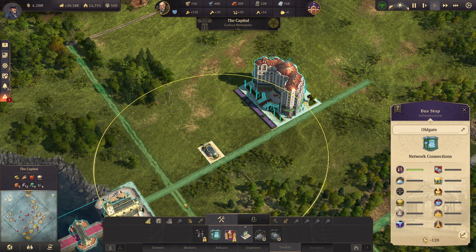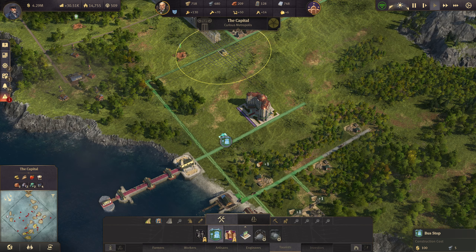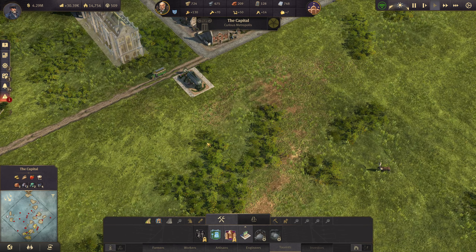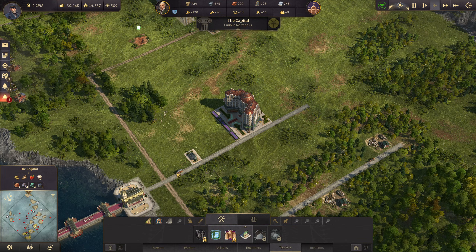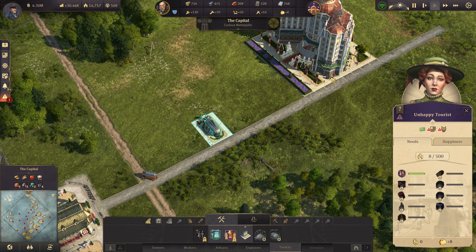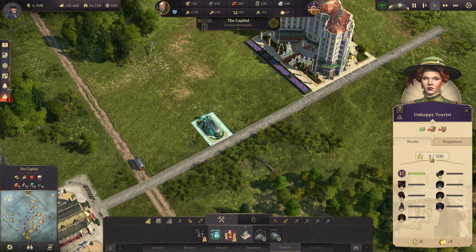Let's try to build another bus stop. Over here — all right, so the second bus stop. Is this going to the public mooring? The tourist mooring, sorry. The tourist says she'd hoped the city would be more — we have like nine tourists now out of 500 in here.